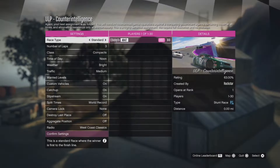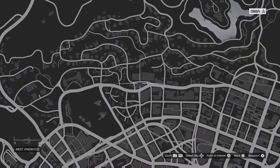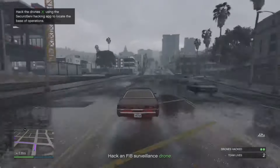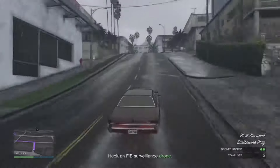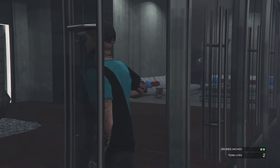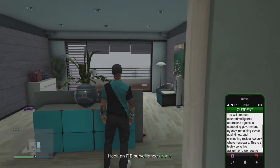If the mission says ULP Counterintelligence, it means you're doing it right. Now all we're gonna do is get in the car and go to any location where your apartment is, so we can save the outfit. After you finish saving your outfit, just pick up your phone and leave the mission.